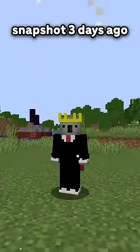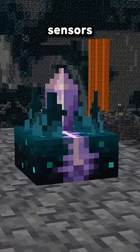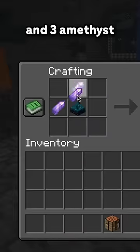New Minecraft snapshot three days ago — new features, let's go. So first off, we have calibrated Skulk sensors, crafted from Skulk sensors and three Amethyst.